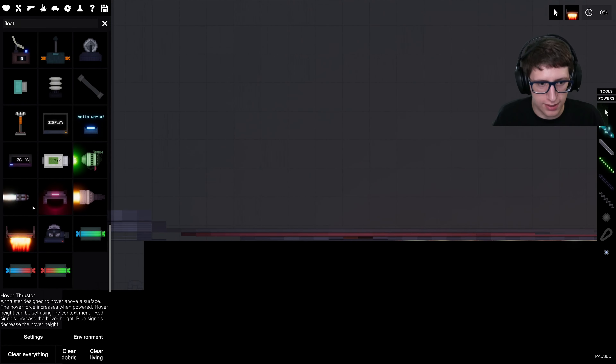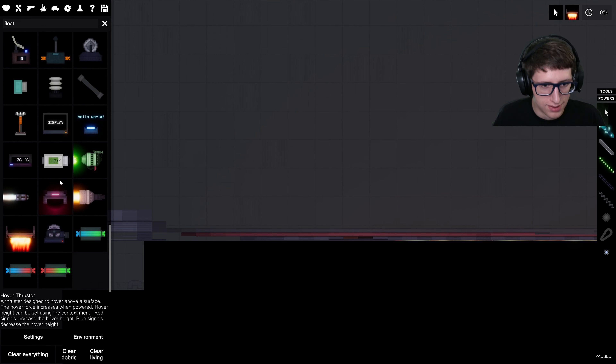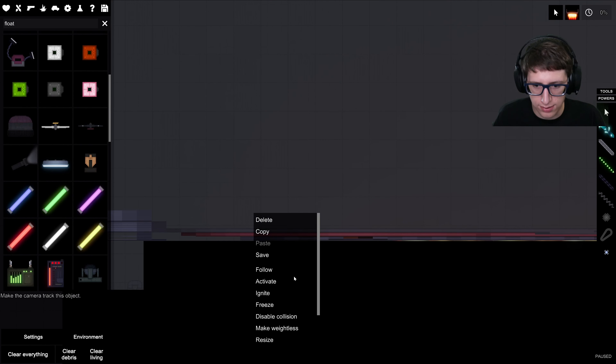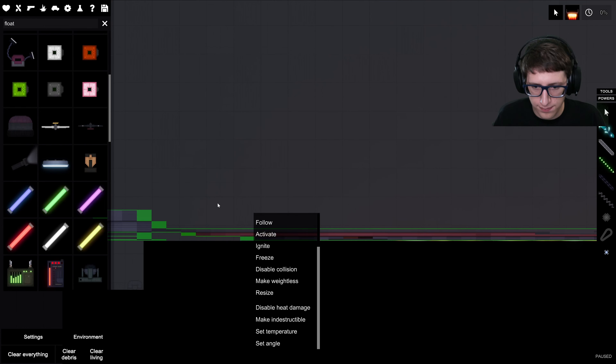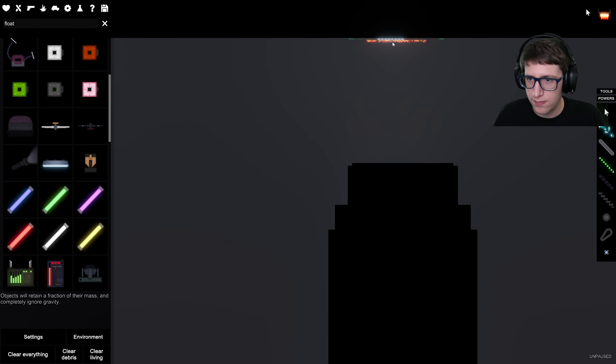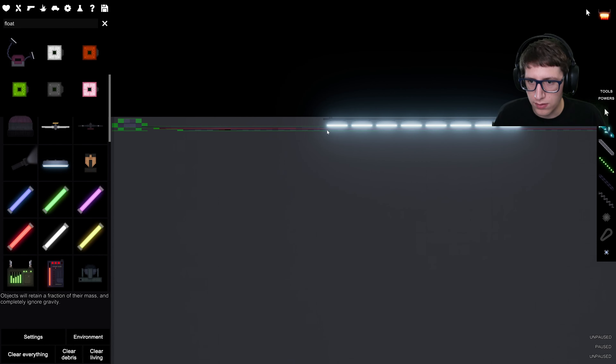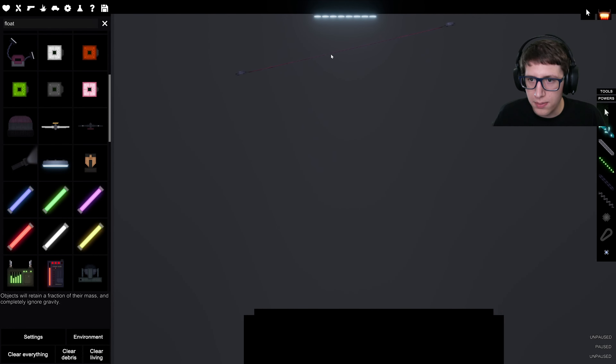It can't even hold itself up — are you kidding me? What if I connect the industrial generator to it? I guess its thrust doesn't get increased. Wait — 'make weightless' might work. Wait, why is it stuck up here now? Oh, because it's weightless — zero IQ points here.